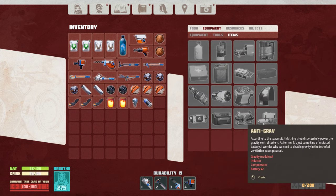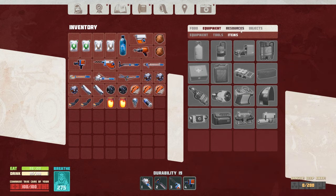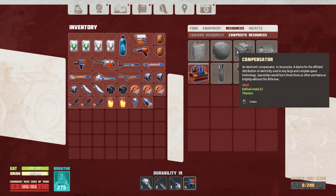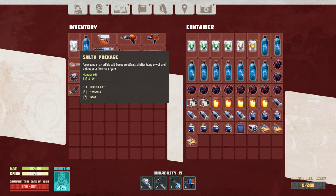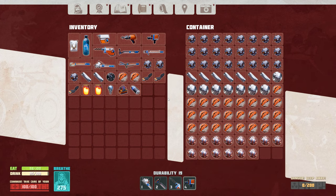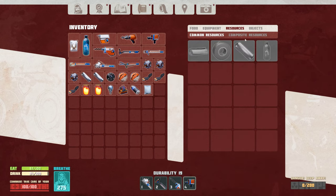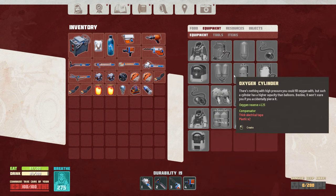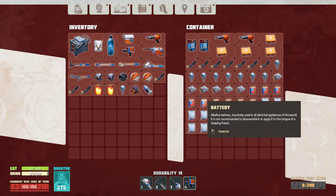Equipment items - gravity module. I need an inductor and a compensator. This is under here - inductor, I can actually make one. Let's do the compensator thing, and then gravity module - it requires two batteries. One, two.